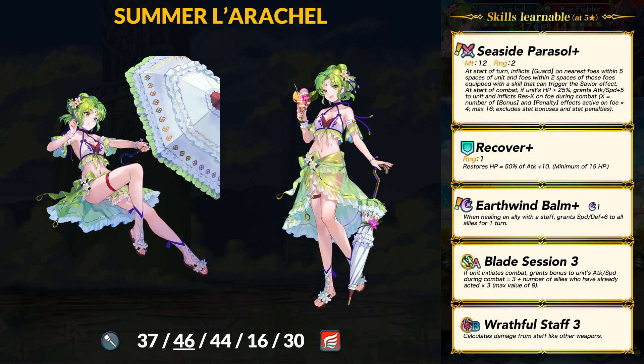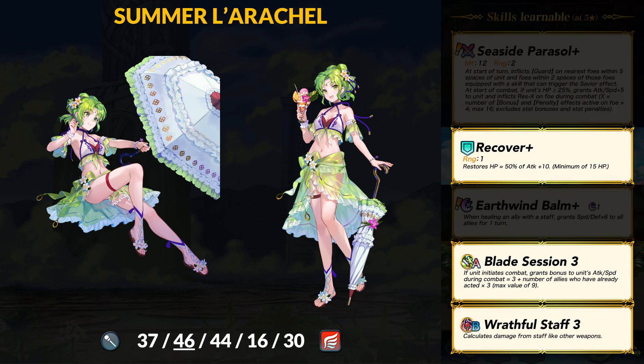We have only one non-five-star flying healer, so if you want one with amazing offensive stats, Larachelle may be worth merging up. For old skills, Recover Plus is for healing, and Raptor will stay off 3 to do full damage with that high base attack. Surprisingly, Larachelle brings Blade Session 3 in the A slot — only the second unit with this actual skill. You can max it out at plus 9 attack and speed, but you need to attack after two allies have already acted.